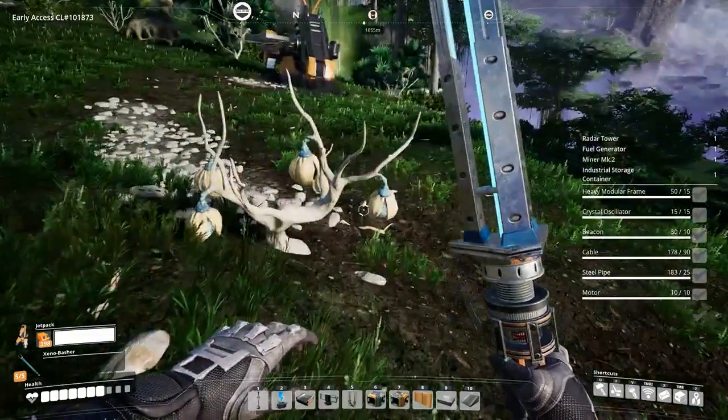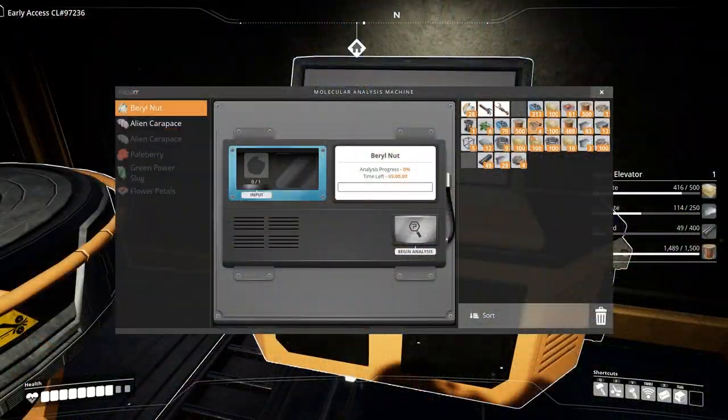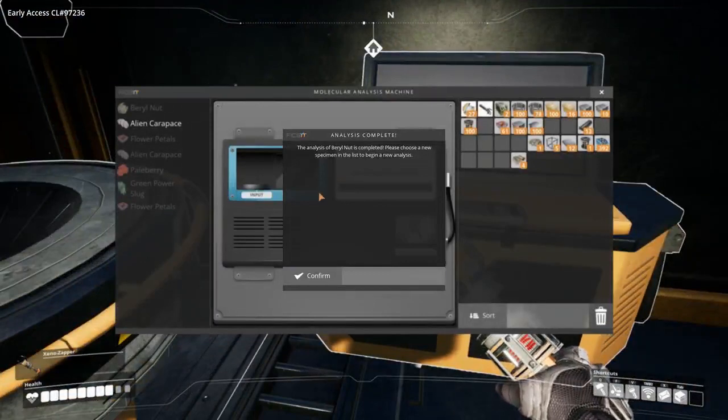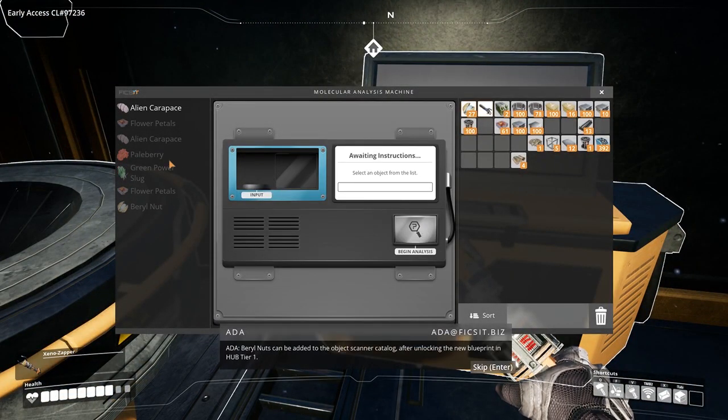Barrel nuts can be found in the wilderness and are used as a food source that replenishes your health. You will need one barrel nut for researching, which will unlock the milestone in Tier 1. This allows you to scan for barrel nuts using the object scanner. Barrel nuts can be added to the object scanner catalogue after unlocking the new blueprint in Hub Tier 1.